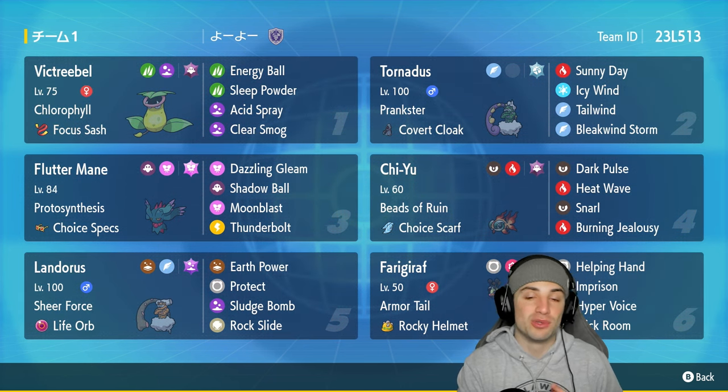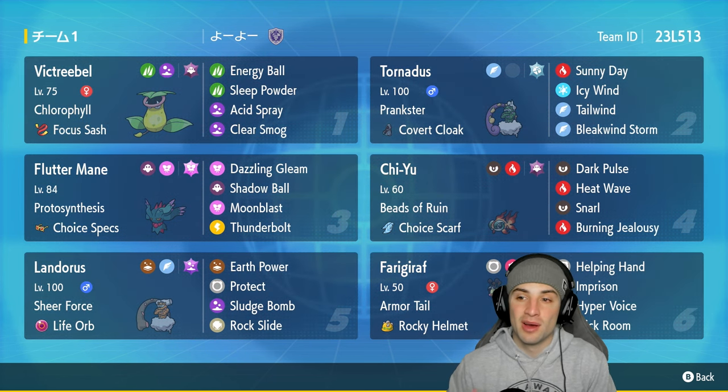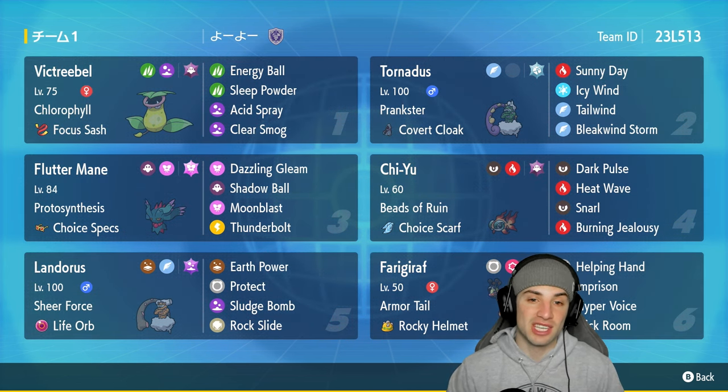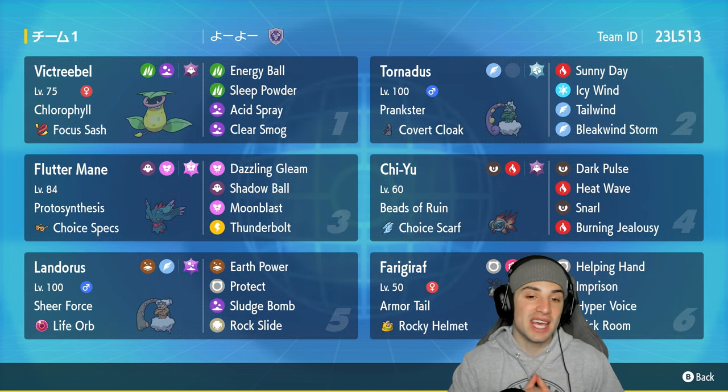This thing is rocking Chlorophyll which will double its speed in the sun, so we want to pair it up with Tornadus — pop a Sunny Day and Victory Bell can then outspeed, getting off some damage or putting Pokemon to sleep. It's got Focus Sash as its item with Energy Ball, Sleep Powder, Acid Spray, and Clear Smog. I absolutely love this moveset because you can get damage off with Energy Ball, put Pokemon to sleep with Sleep Powder, and take out stat changes with Clear Smog.